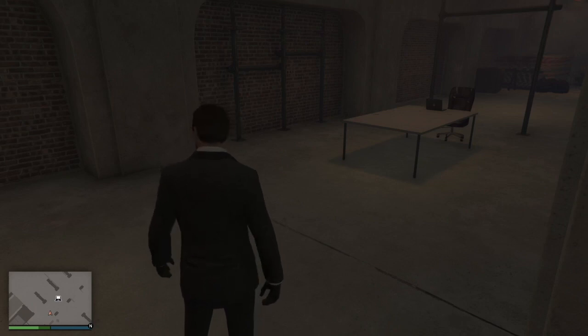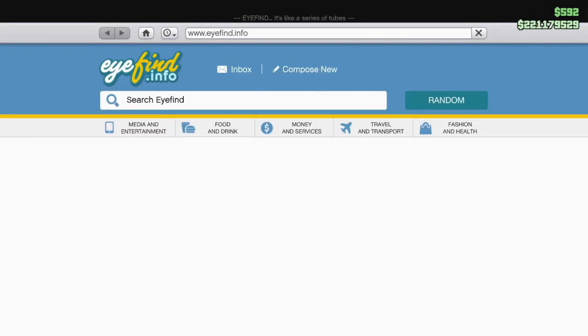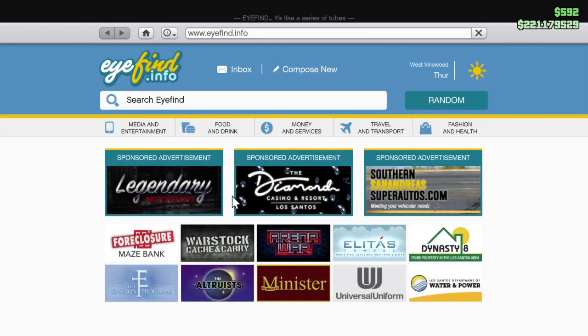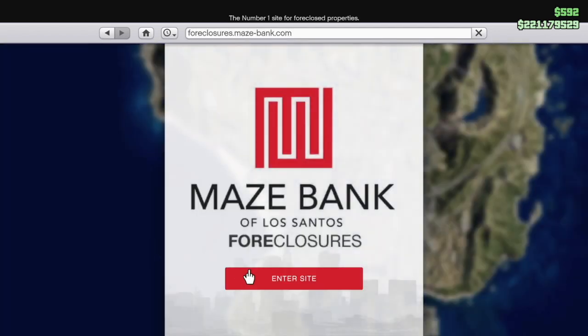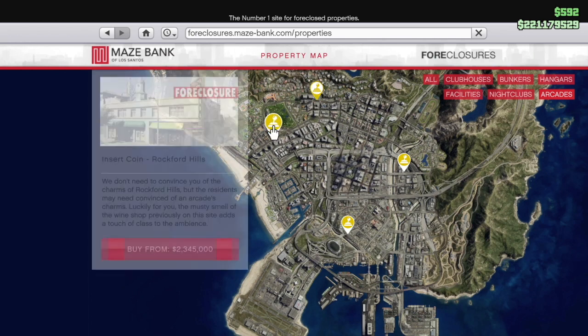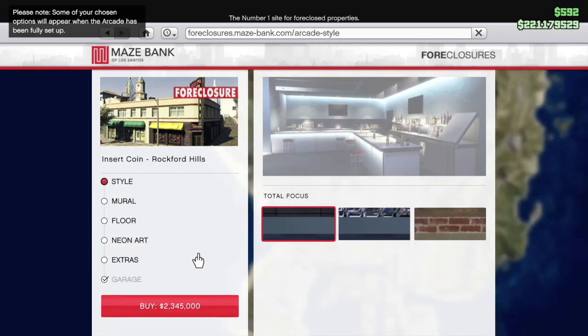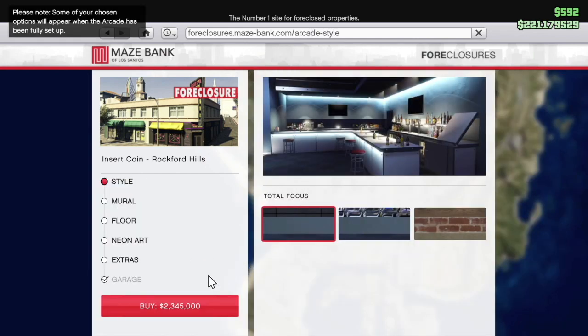Similar to offices, nightclubs, etc. — to buy an arcade, open up your phone, go to the GTA version of the internet, and go to Maze Bank Foreclosures. Click on the arcade button to narrow it down to the four arcades you can buy, then click whichever one you want — they're ridiculously expensive — and simply buy.